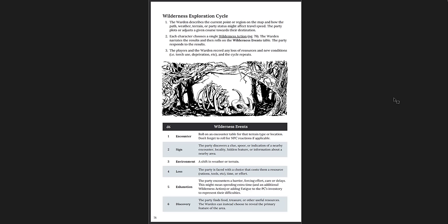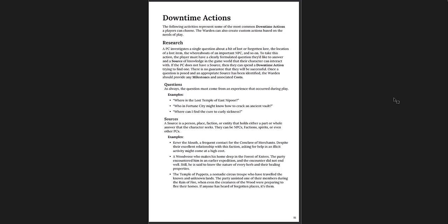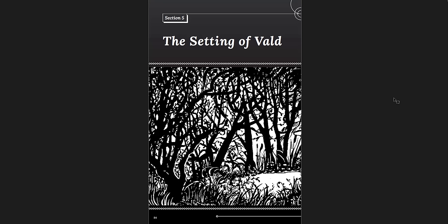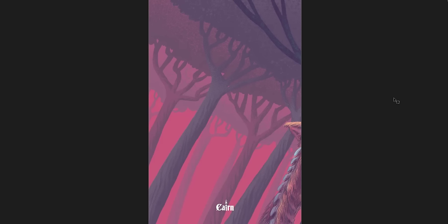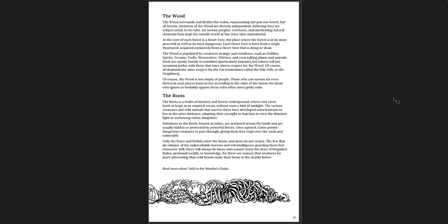Weather, wilderness elements, wilderness exploration cycle, wilderness actions, and then downtime and how that works — milestones, costs, downtime actions like research, training, strengthening ties. And then the setting. There's an implied setting — Vald is the implied setting of Cairn. So there's some stuff about that here: the Wood, the Roots. It's a very short little section in the back about the setting of Vald — basically what you would need to know in order to develop it on your own.